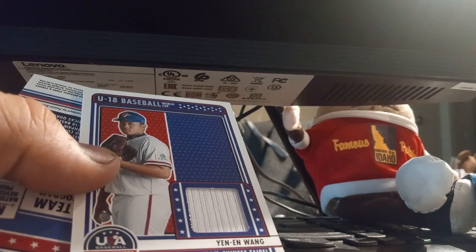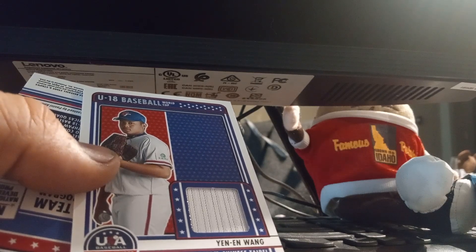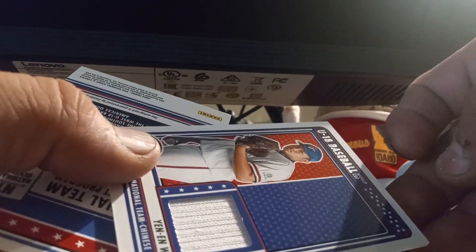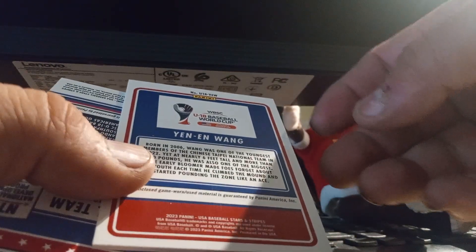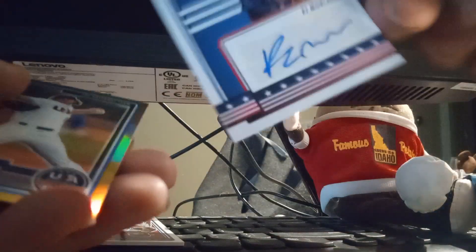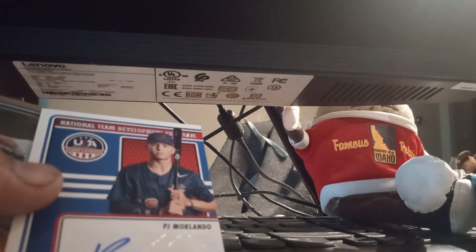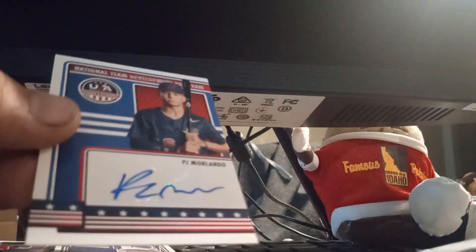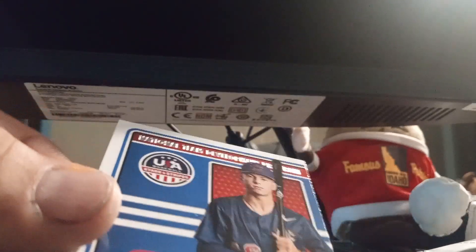Ying Wang — National Team, Chinese Taipei, I guess. Looks like just a base card, don't see a number on it. USA Baseball World Cup. Then we got a PJ Morlando — looks like a base card also. Don't see a number on there either.